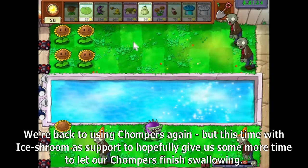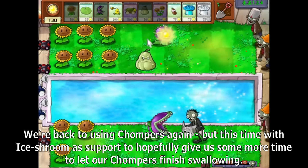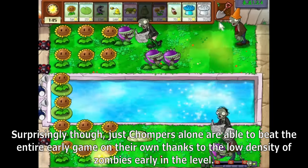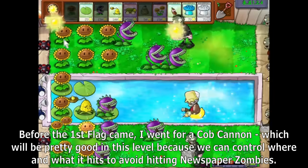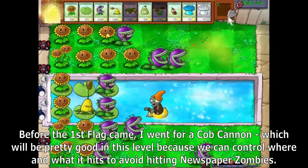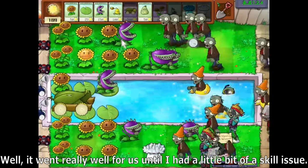We're back to using Chompers, but this time with Ice Shroom as support to hopefully give us more time to let our Chompers finish chewing. Surprisingly, just Chompers alone are able to beat the entire early game on their own thanks to the low density of zombies early in the level. Before the first flag, I went for a Cob Cannon, which will be pretty good here because we can control where and what it hits to avoid hitting newspaper zombies. It went really well for us until I had a little bit of a skill issue.